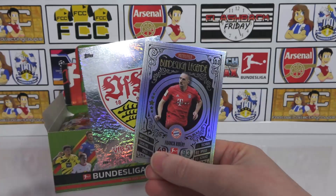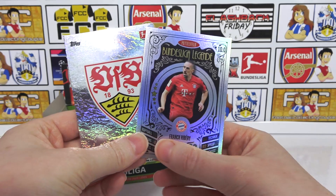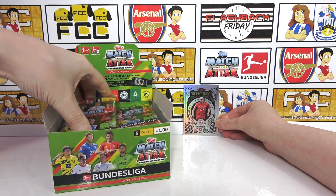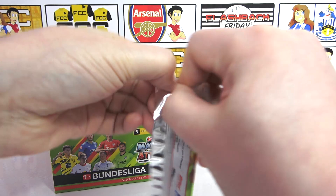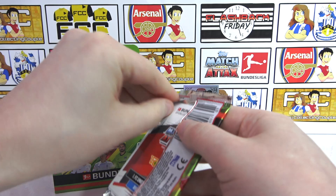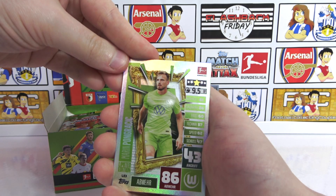I can't remember which one we got in the starter pack — it wasn't that one. Riberi — awesome, get that in the background. Definitely a Legend. I love the Legend cards. What a player Riberi was. On to the next pack — our first legend. I think the legends are our favourite design in this collection. And then — oh, limited edition! Got a limited edition — that was a surprise.